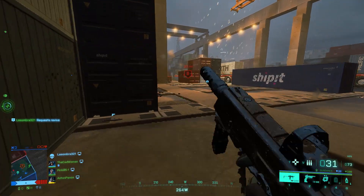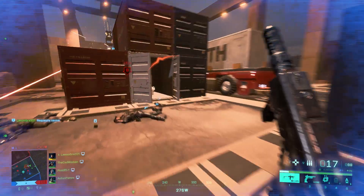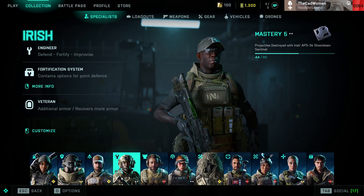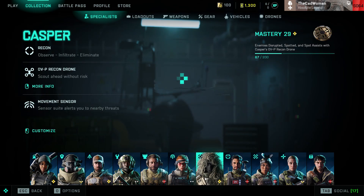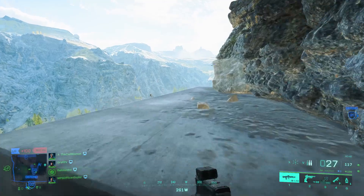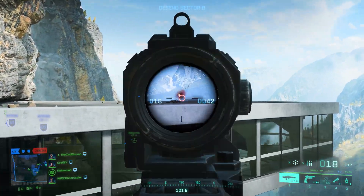Now a few thoughts on the current state of specialists and which ones I think should be improved. Most specialists are in a pretty good state and are very well balanced, but some still need adjustments. McKay, Boris, Irish, Pike, Raul, Kasper, and Falk are pretty good so far. McKay has his grappling hook and is faster on the zipline and while strafing, which was pretty much perfect right from the start.